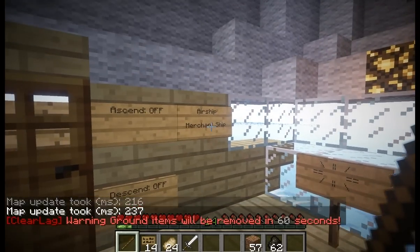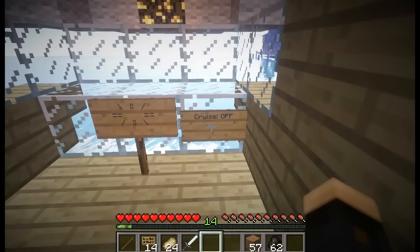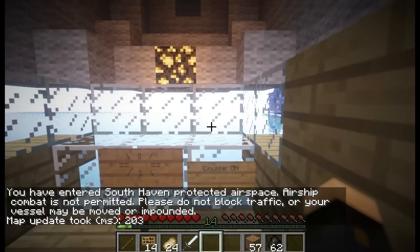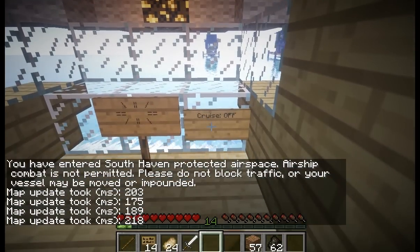There are other methods of controlling the airship. The next thing is the cruise sign. If I have the airship faced in the direction I want to travel, I can right click on the 'cruise: off' sign. It will switch to on and the airship will travel forward more quickly. You can see I am now approaching that city more quickly.